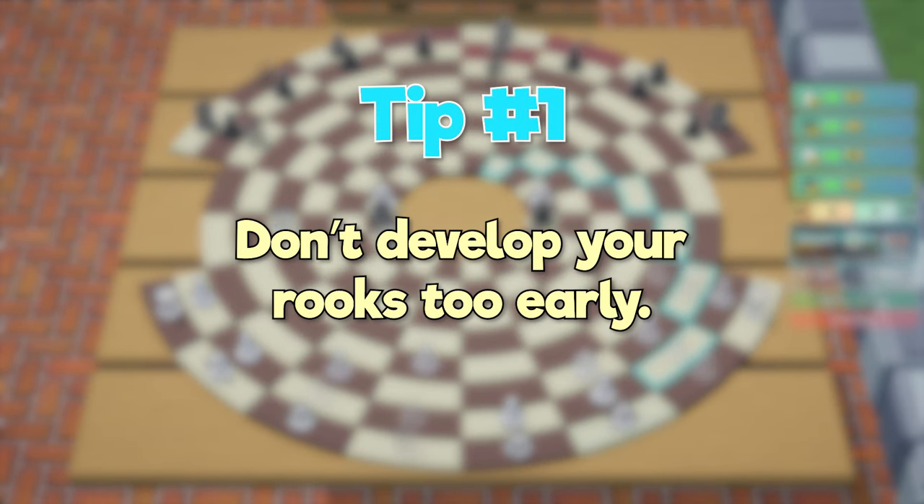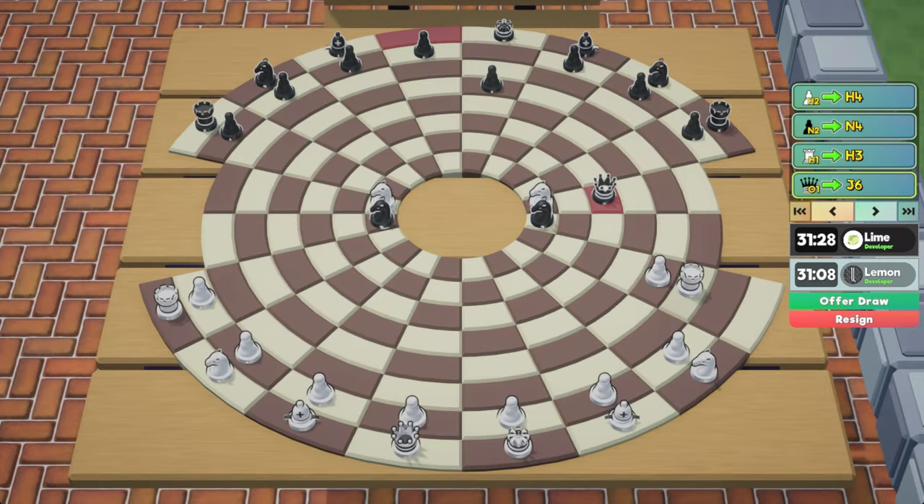Tip number one: don't develop your rooks too early. Rooks are very powerful since they can take advantage of the large infinite ranks. However, they take a long time to develop, so it's best to wait for the right opportunity to get them into the game.